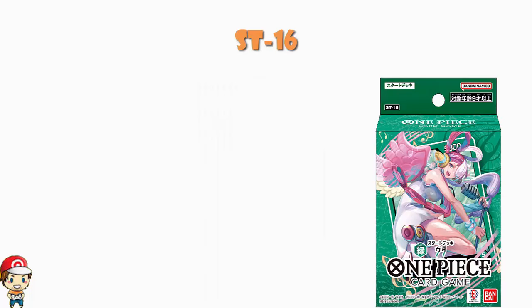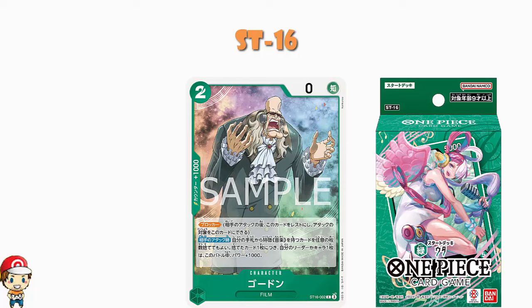Starter Deck 16 is our Uta Starter Deck, which is kind of humorous because this is a reprint of an Uta which was a Starter Deck in the first place. We've got two characters that need a ruling. Starting off with Gordon — Gordon is a two-cost, no-power, counter plus 1,000 blocker. When your opponent attacks, you can discard any number of music cards from your hand, and for everyone that you discard, you give your leader or up to one of your characters 1,000 extra power for the battle. Can I discard two music cards and give two of my characters an extra 1,000 each? No — you are buffing one character only, not multiple.